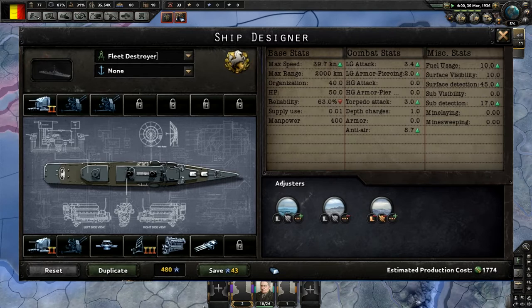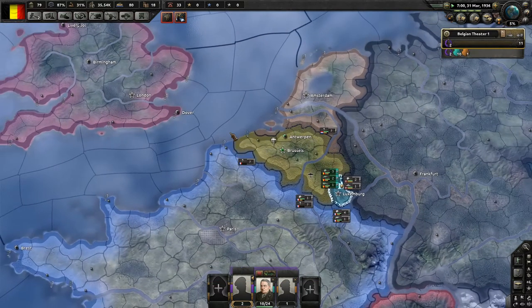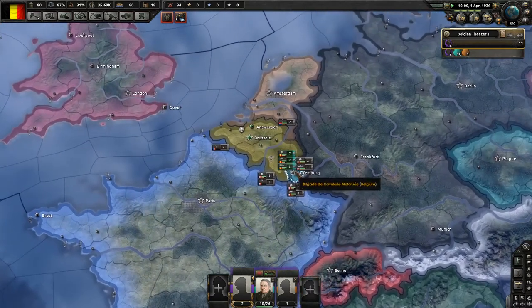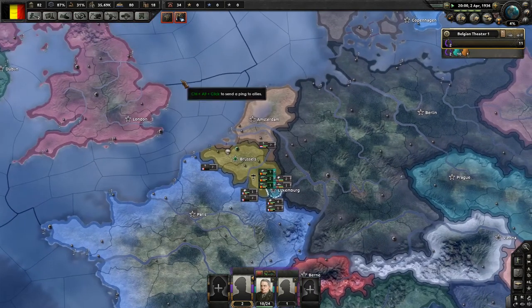Thankfully, you have a number of old battleships and cruisers lying around that could be given a second lease on life by refitting them — details to come in future dev diaries. I'm actually looking forward to refitting more than the new ships themselves, although it all ties into the same thing. I wouldn't be surprised if refitting works very similarly to this design system.